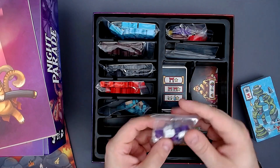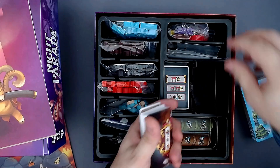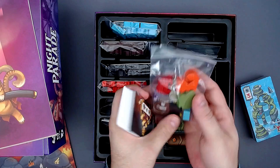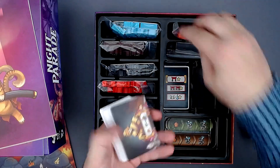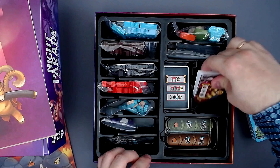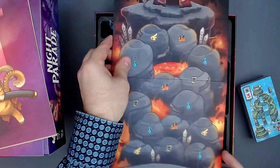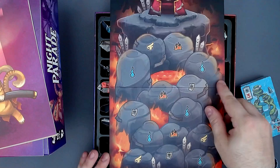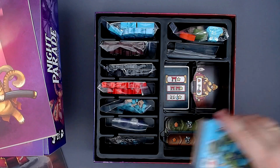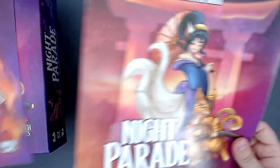The Cursed Throne expansion adds a few more things. We have new wooden tokens and also new cards, because we now have larger kami — these larger meeples — which is pretty cool. We also have a few new cards. What's pretty interesting is there's also now another element: a large board here with two sides. You start at the bottom and can move up to gain more bonuses while playing. It's a pretty cool concept — a secondary way of using your resources or actions. That's pretty much everything you get in Night Parade and the Cursed Throne.